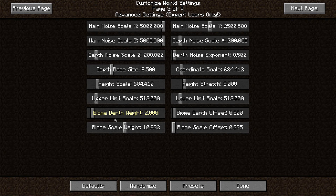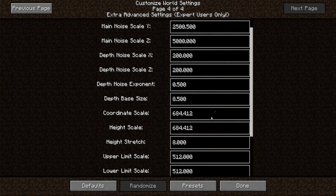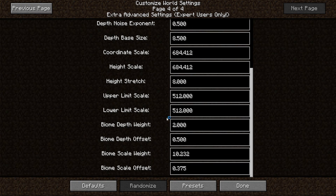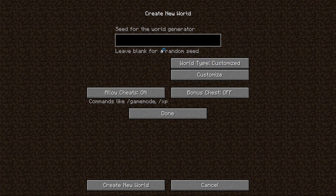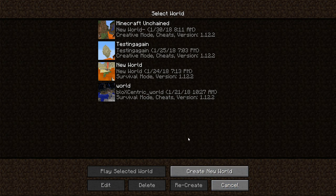Other than that, once you're done the next page is the same thing but for entering numbers directly. Hit Done, type in your seed, and create your world. That's pretty much it — we're not going to create it here, but thanks for watching and we'll see you in the first official episode of Minecraft Unchained!